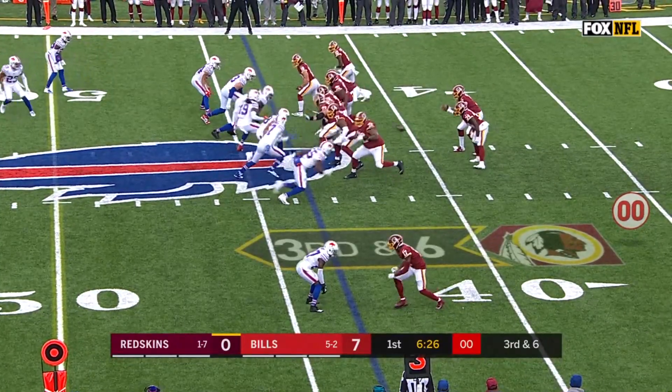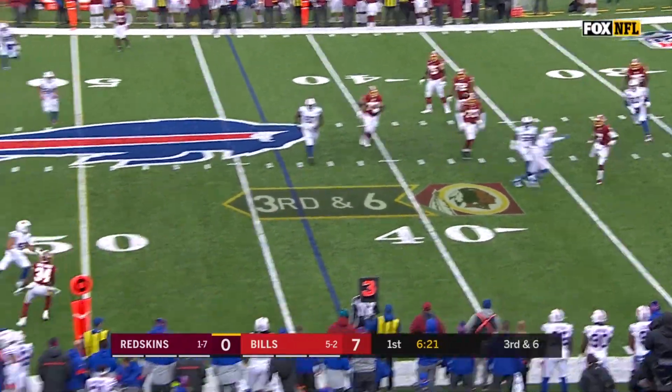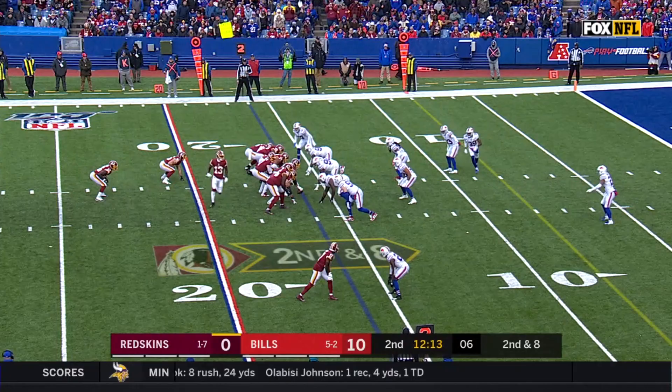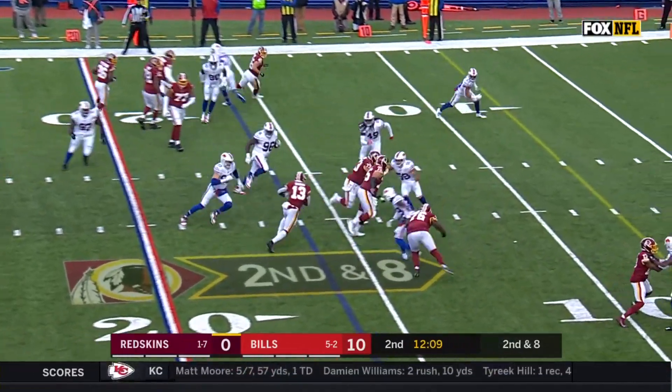Pose to the run. Bills threatening blitz, they drop off. Haskins in the pocket, spins out and on the move to the sideline and out of bounds for Wendell Smallwood. It's fourth down.